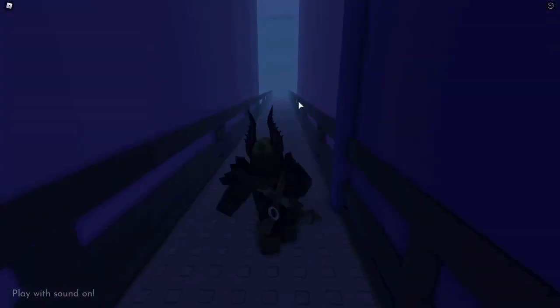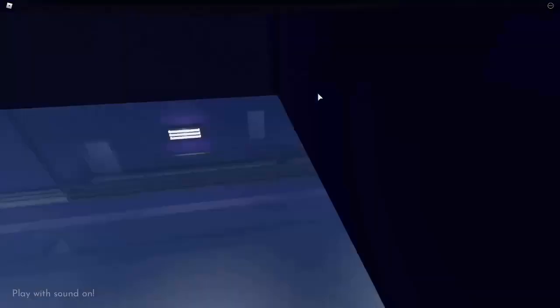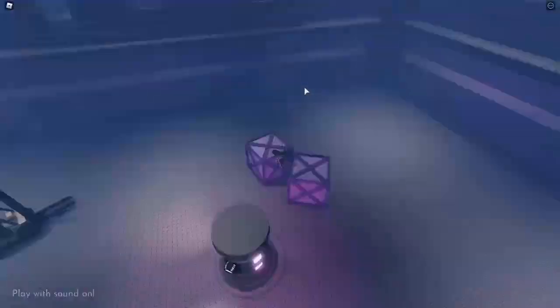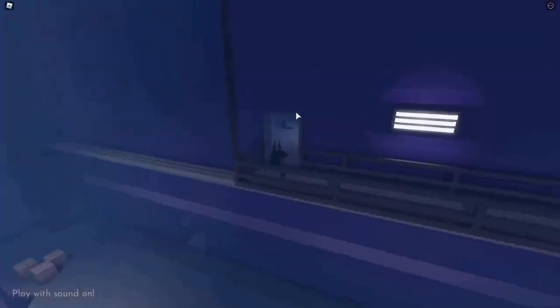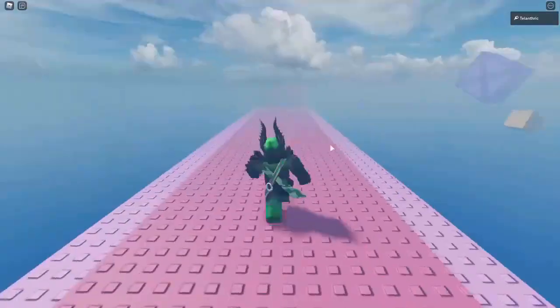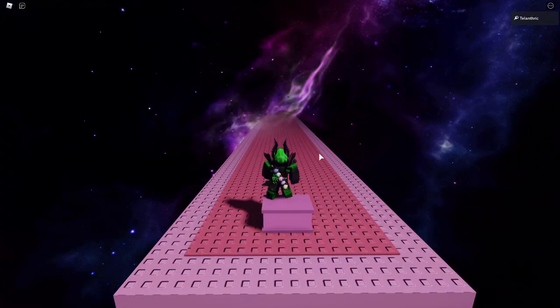Then there is another corrupted core — go into the room for it to spawn. Place that core on the middle platform and it will go up. Go up, back in the room, get the core, and once you put it in there it's going to teleport you to the Metaverse. The crate is at the very end — touch it and you'll get the badge.